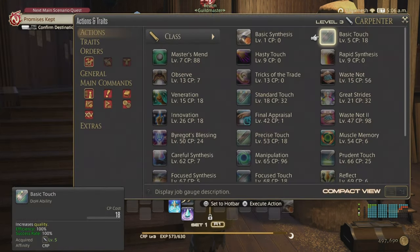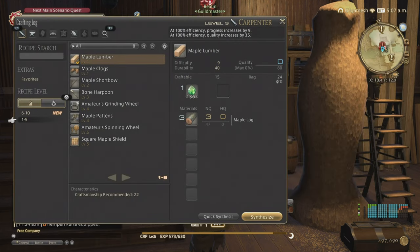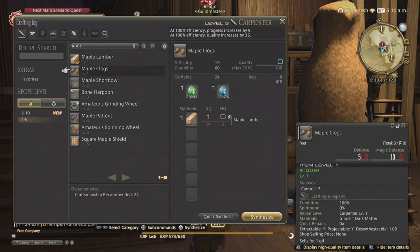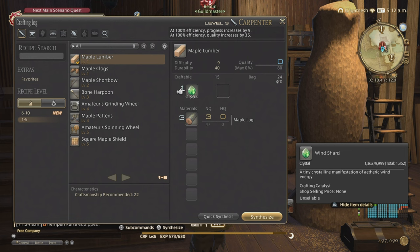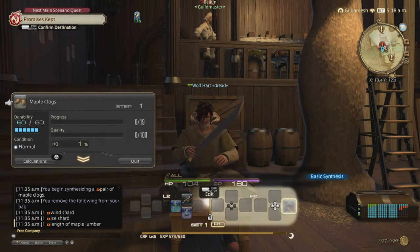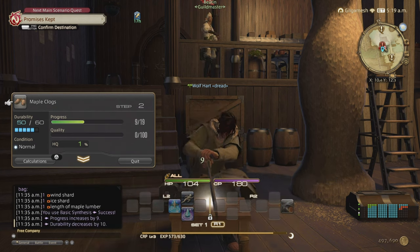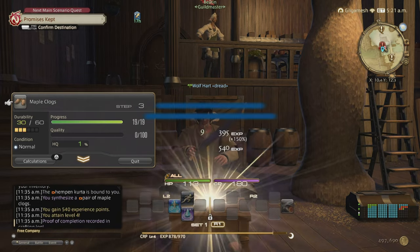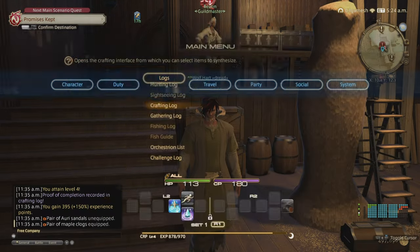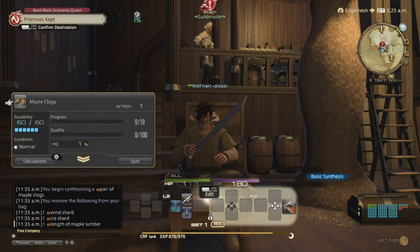The next ability won't appear until level 5, so you're going to craft one of each item in your crafting log. You get a bonus experience every single time you make an item for the very first time. Each piece of gear or material will use shards of different elements, so make sure you have an abundance of these at all times. We're going to make maple clogs — our first piece of craftable gear, giving us plus 7 Control.